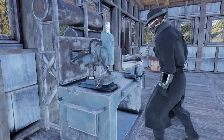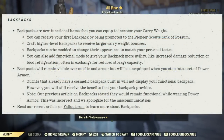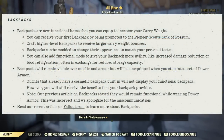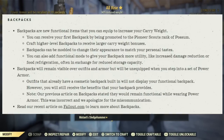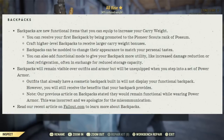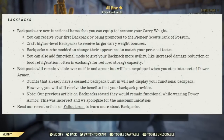Now for backpacks — backpacks are a new functional item you can equip to increase your carry weight. You can receive your free backpack by being promoted to the Pioneer Scouts rank of Possum. You can craft higher level backpacks to receive larger carry weight bonuses. Backpacks can be modded to change their appearance to match your personal taste, and you can also add functionality mods to give your backpack more utility like increased damage reduction or food refrigeration, often in exchange for reduced storage capacity.